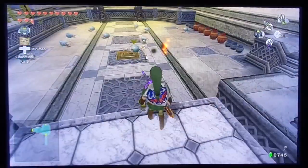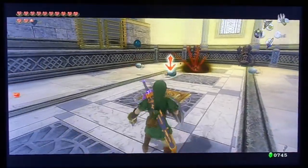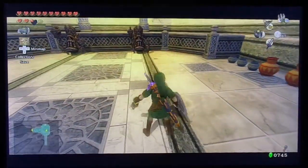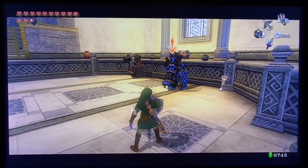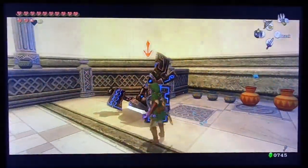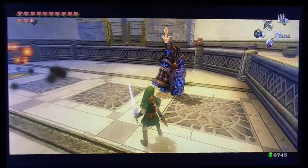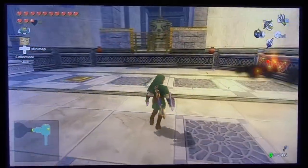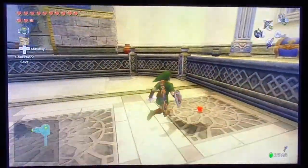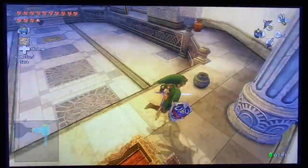You can use any weapon you want to take these things out - I just use this because it's quicker and you don't have to worry about wasting ammunition for your bow or anything else. Then we have the two armor statues. You can actually make one activate at a time so you don't have to deal with both, but they're really slow and don't pose much of a threat. This unlocks the next doorway and we open the chest to get another purple ruby.